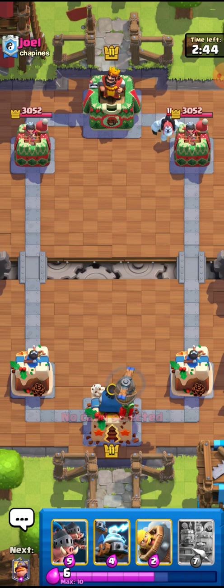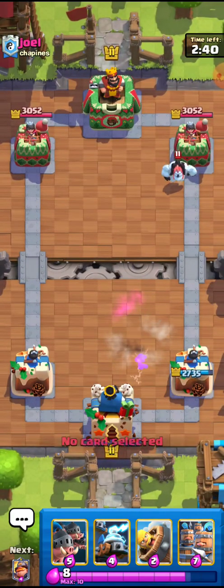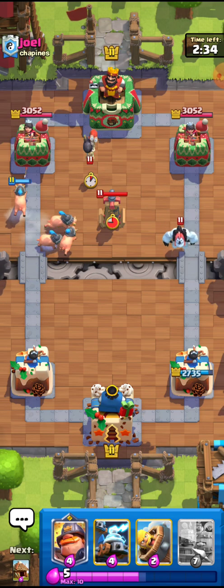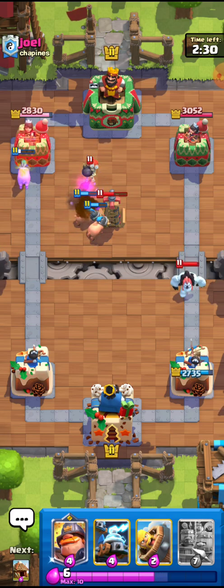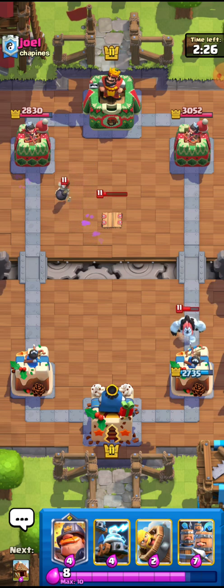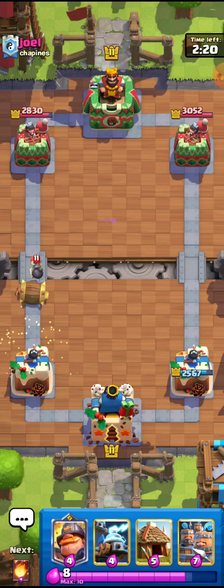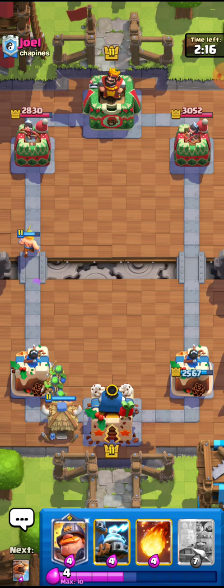You can really improve on a lot of these gameplays by watching and playing along. This guy doesn't have a fireball or any poison, so he made up something else. He has the Tesla and also the Bomber right there. I think this is a good matchup but I'll still try — it's always important to try. I'll just go for the Goblin Hut right here.